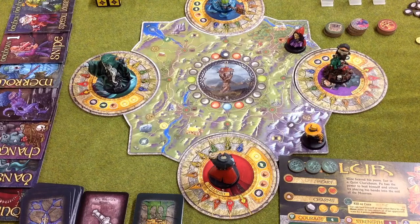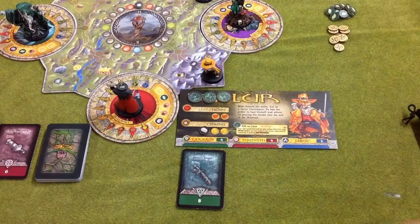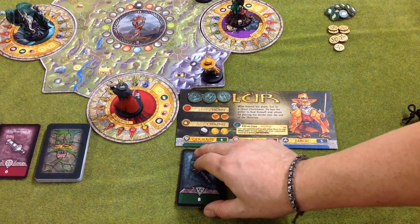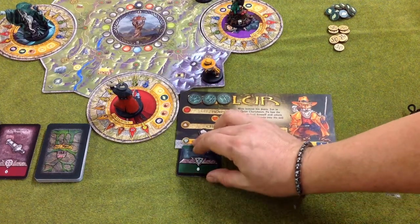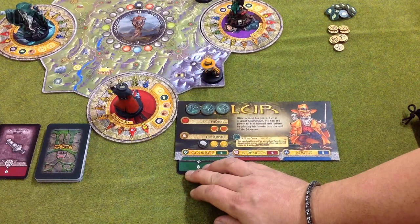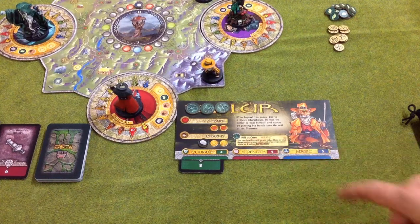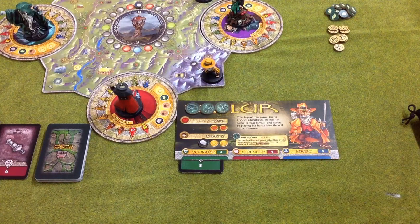Along the bottom of your card you have positions where you can slot equipment cards in and improve your stats. In this case, we've drawn a card that allows us to improve our courage ability. There's space for three cards, and you simply slot the appropriate card into its home, which reveals only the number you'll add to give you a combined courage value. Later on, as we obtain other cards, we'll be able to fill spaces belonging to Strength and Magic.